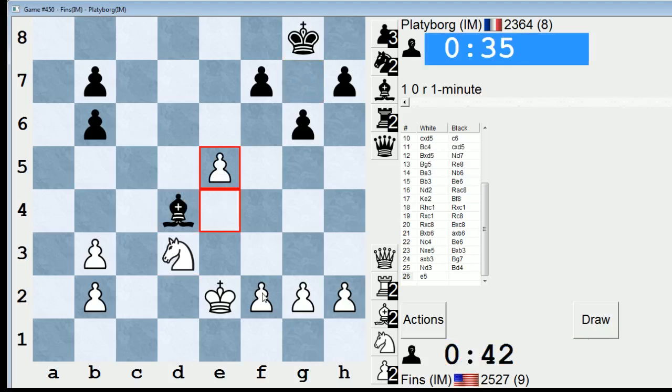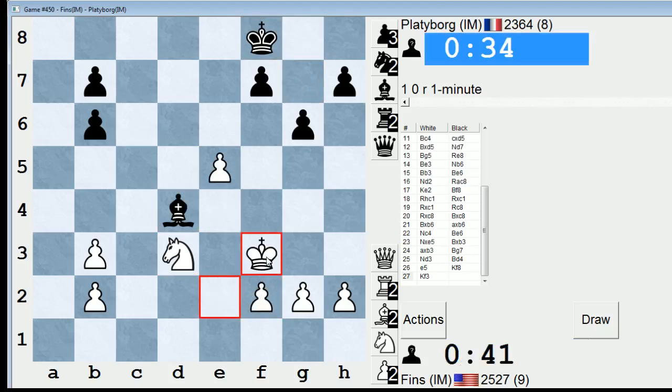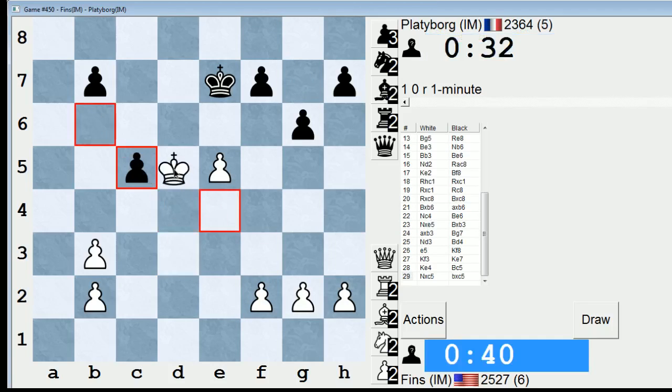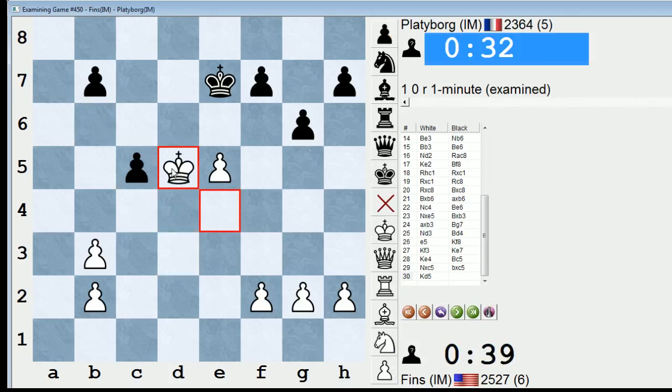Now I will start staking out territory on the dark squares. Bring my king up to E4 first. This is easier than I anticipated — he just resigned. That was a good game; the first game was not.